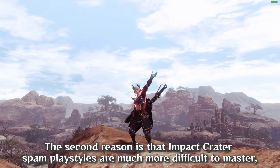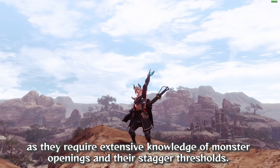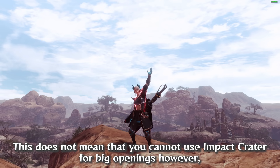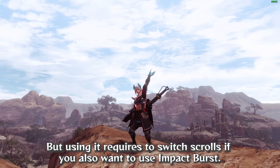The second reason is that Impact Crater spam playstyles are much more difficult to master, as they require extensive knowledge of monster openings and their stagger thresholds. Missing just one hit of an Impact Crater because a monster recoiled is a gigantic loss of damage, on top of using two Wire Bugs. It is a very inconsistent playstyle. This does not mean you cannot use Impact Crater for big openings — using it requires switching scrolls if you also want to use Impact Burst.